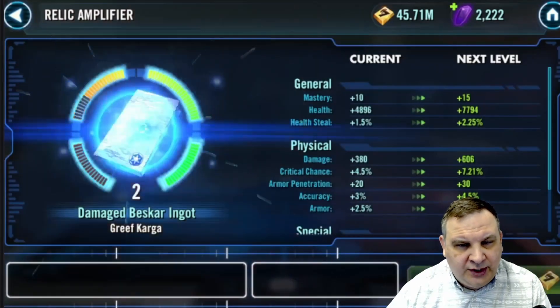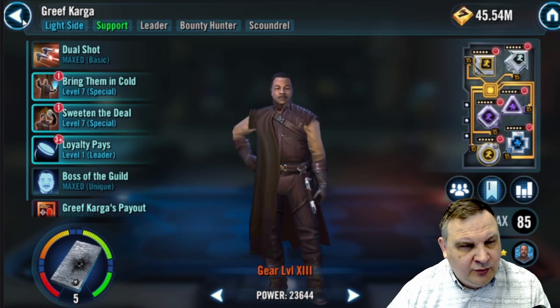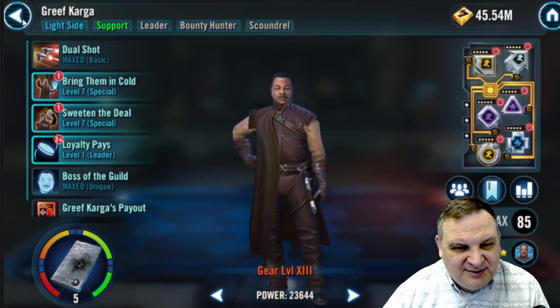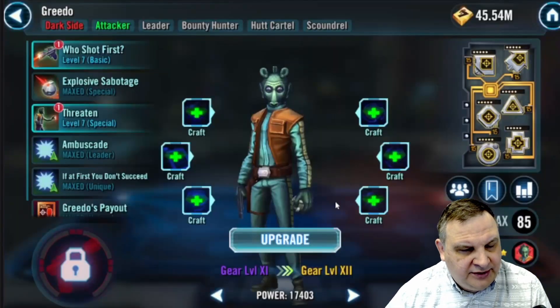My relic target for the week was Grief Karga. I want to build Grief Karga to relic for the Lord Vader counter team with Fennec Shand. Several people told me you don't really need to relic him — you can leave him at gear 12 and the counter still works. But when I was looking at the mod timing, I really can't see myself getting to that highest speed without taking him to relic. So I put him at relic 5, which also opens it up to use good datacrons.